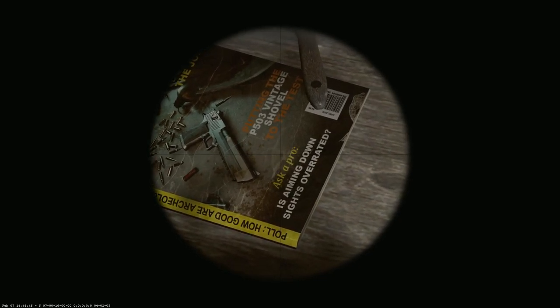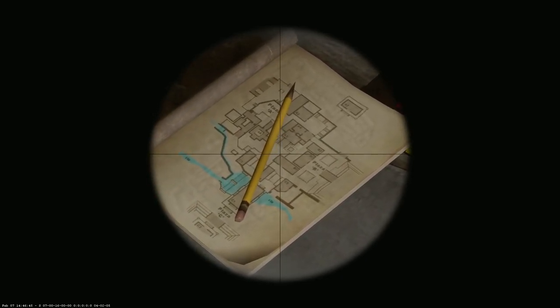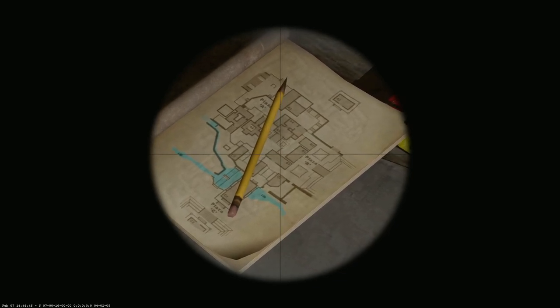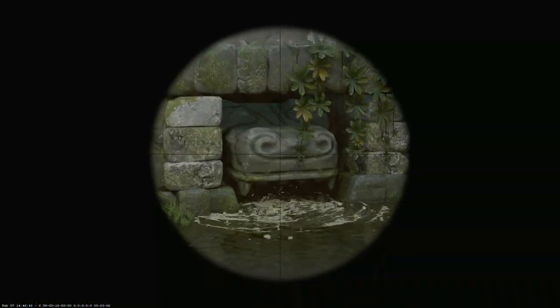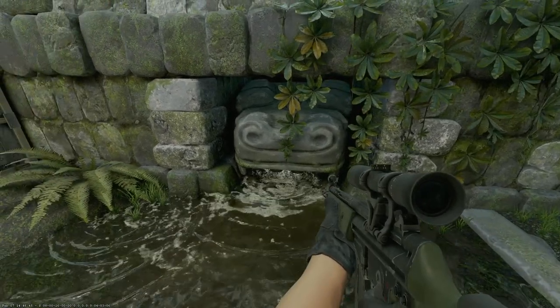First off, we have this magazine. It's throwing some shade towards ADS games, and it's called Guns and Archaeology. Also, there's this map over here which looks like it could be Aztec — I'm not really sure, let me know in the comments if you recognize it. And right in the middle over here, we have this dragon head fountain or whatever you want to call it. More on that later and why I'm mentioning this guy here.